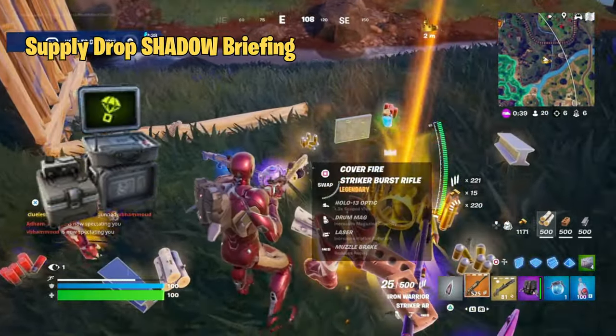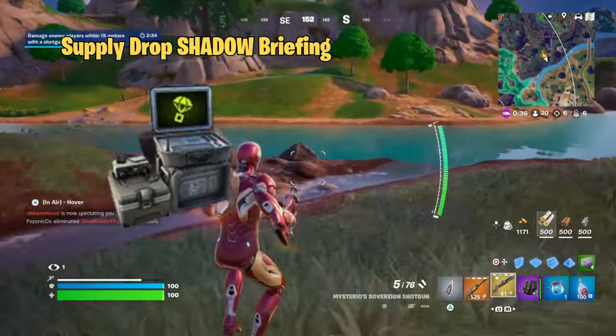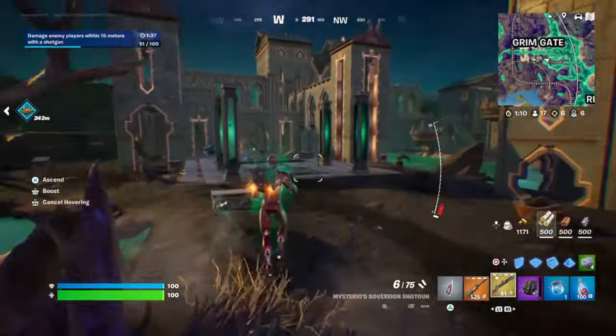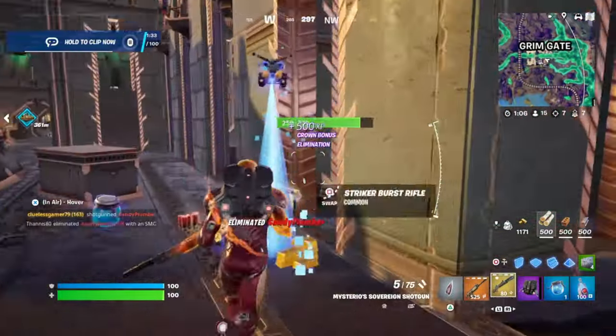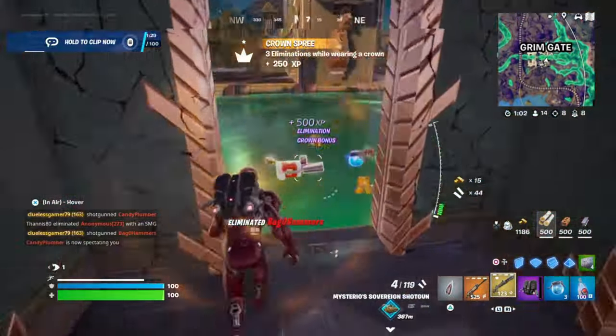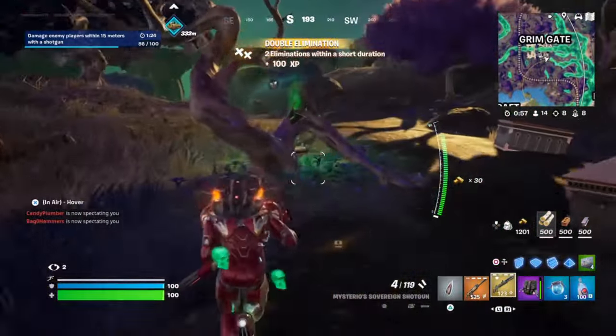Next, we have the Supply Drop Shadow Briefing. In this challenge, your goal is to secure Supply Drops that land in marked locations around the map. These drops are loaded with high-tier loot, so grabbing them will definitely give you an advantage in the game. The Supply Drop Shadow Briefing is one of the easier ones to complete, so it's a good idea to knock this one out early if you're looking to rack up gold bars.